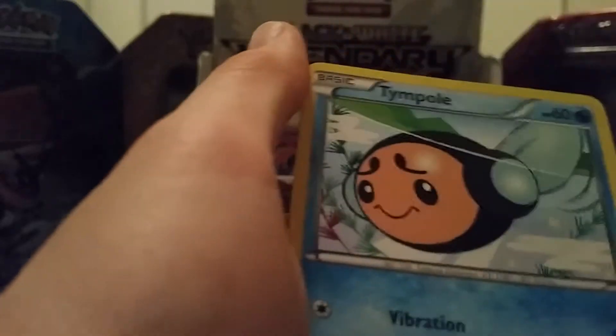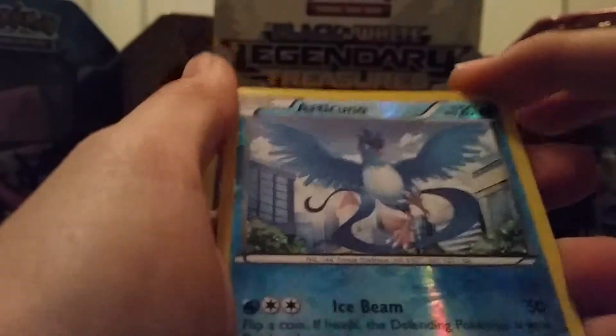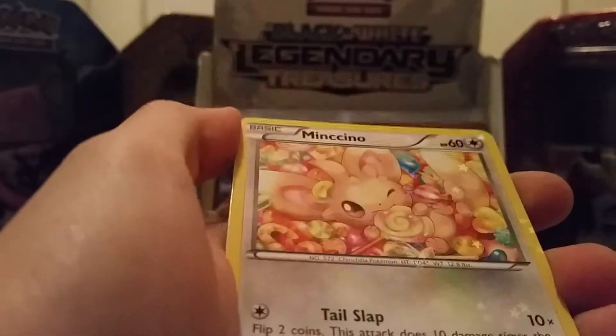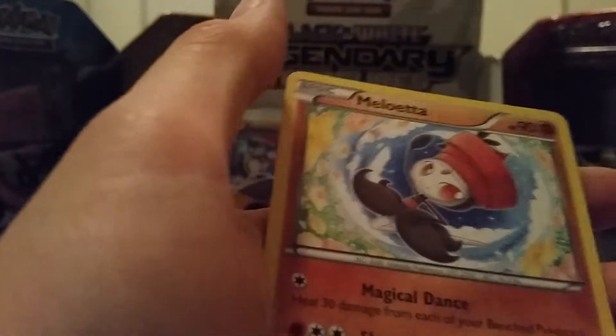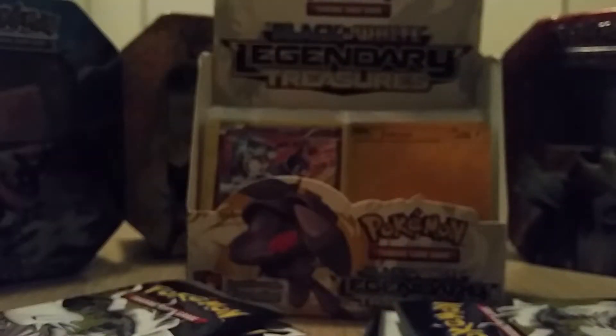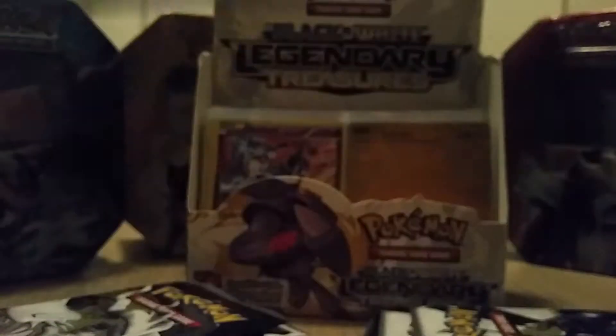So we have Peplop, Tempol, Dwebble, Tangela. Oh nice, Reverse Holo Articuno, Mencino Radiant Collection, D-Watch, Stuntfisk, Melueta, and a Growlithe from the Radiant Collection. Looking... I would say... not so good. But we have more to come, fortunately.